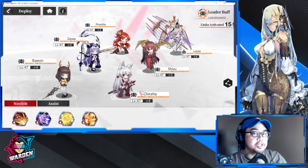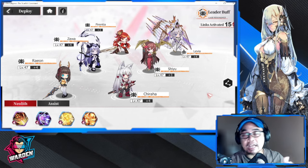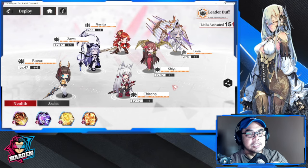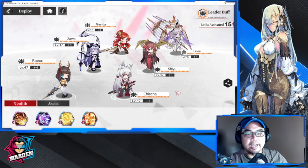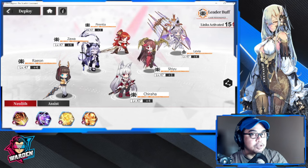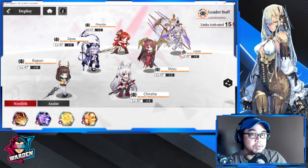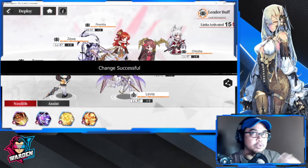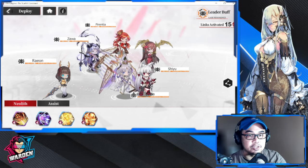Ideally, position Chiraha in front, as you can see here. She is tanky enough to absorb hits, and once a round finishes she'll be close to giving you the shield you need. I have Levia on top because there's a chance to get additional rage from her casting her special skill. Chiraha can also go in place of Levia to apply the debuff from her basic attack, but since I have Levia I'll keep her there.